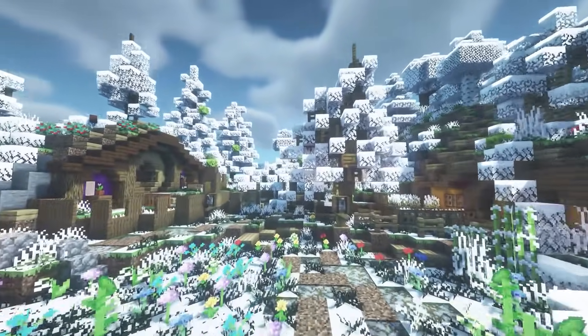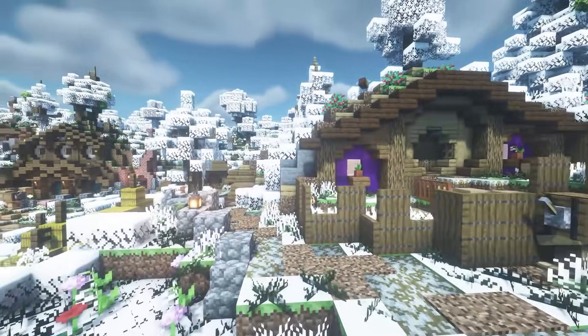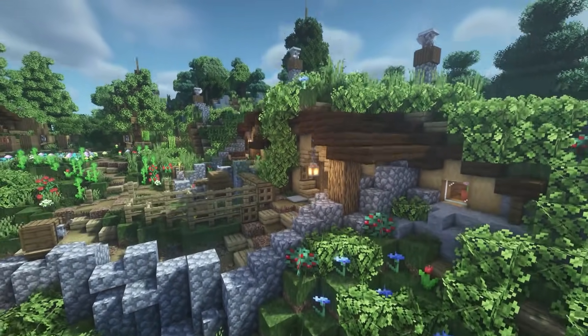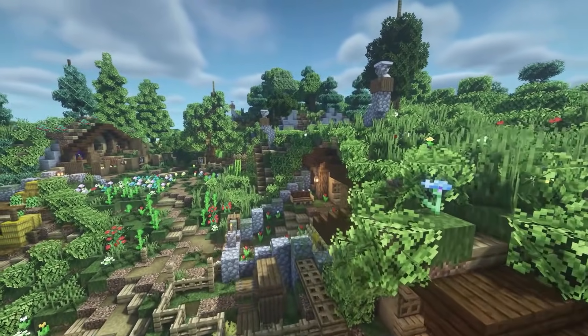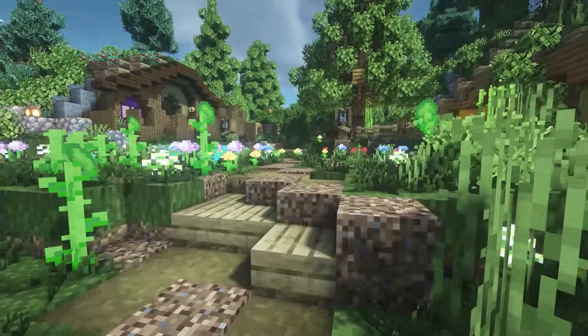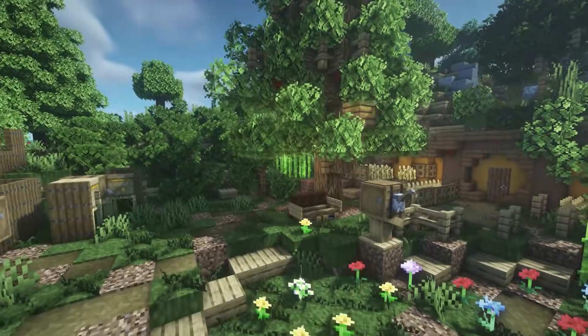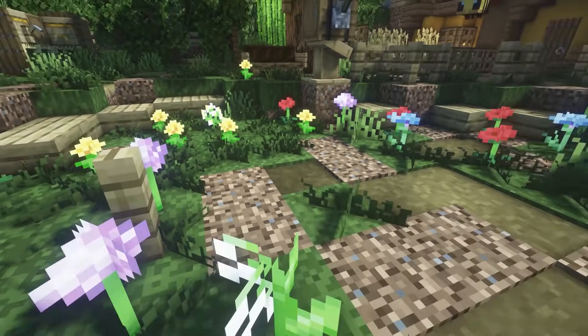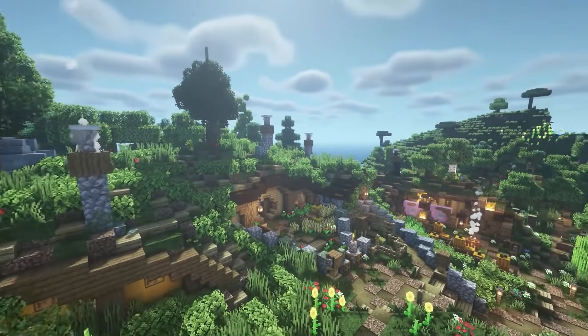This next resource pack is called Snowstorm, and it replaces all of the blocks in the game to make them look snowy and Christmassy. This next resource pack is called Better Foliage — it replaces the leaves and improves them, as well as the grass. It adds extra grass and more foliage to the game. It's a super simple change but it just makes the game look so much better.